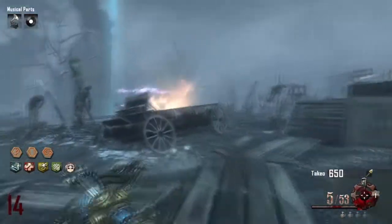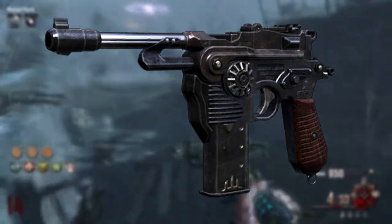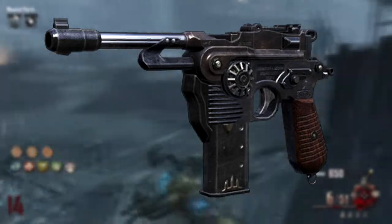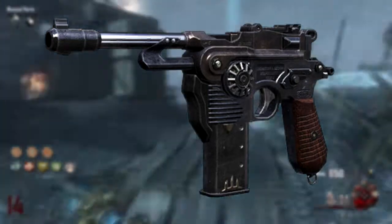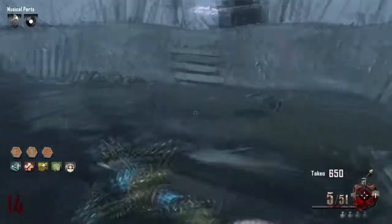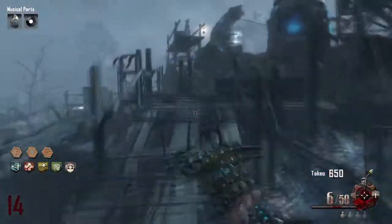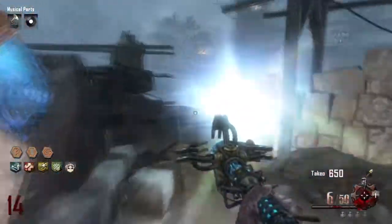At the number 4 spot is the newest starting pistol we've seen — the Mauser C96. If you pack-a-punch it, it's called the Boomhilda, and it's pretty awesome. It kind of took the place of the M1911 in Origins. So if you want to use it, download Apocalypse and it will be the starting pistol in Origins. It's fun to use and not the same old thing.